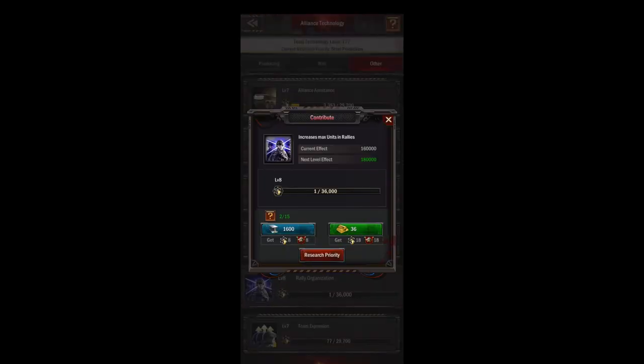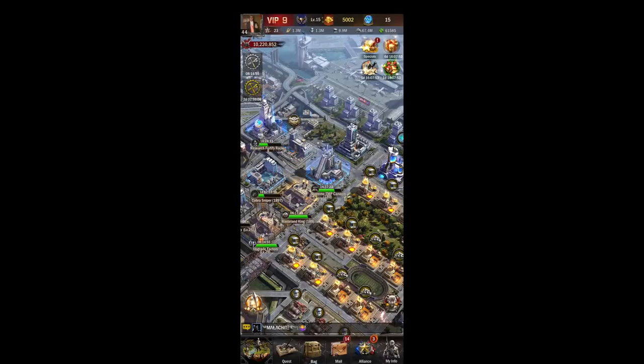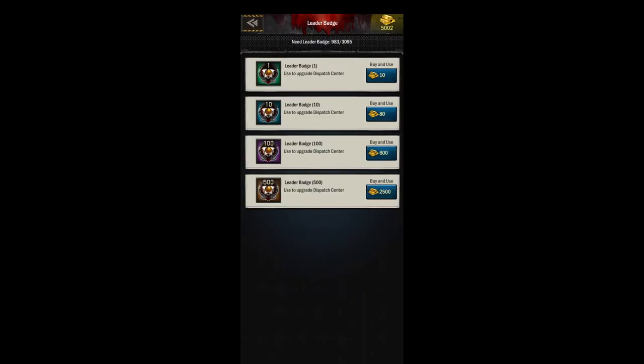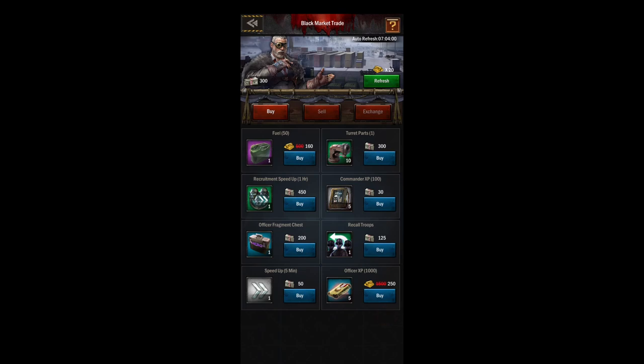You can also increase your bus through your team expansion technology in research — team expansion allows more people, while the dispatch center level allows more troops, so you can max out your bus with troops. The only thing about upgrading dispatch is it costs leader badges, which there aren't very many places to get. A lot of people just buy it with gold, but again when you're doing the black market you can keep an eye out and try to get some leader badges there. You'll also get your turret parts here.